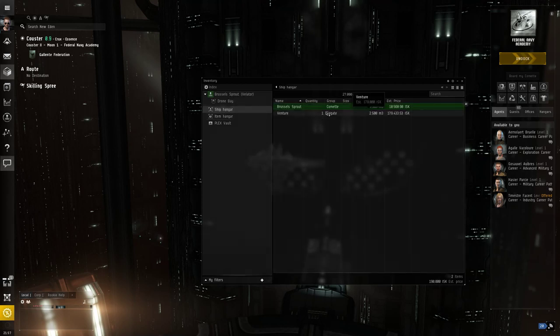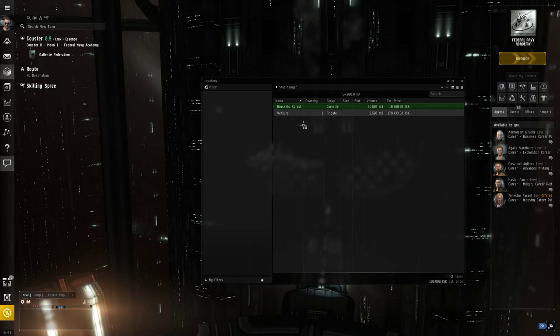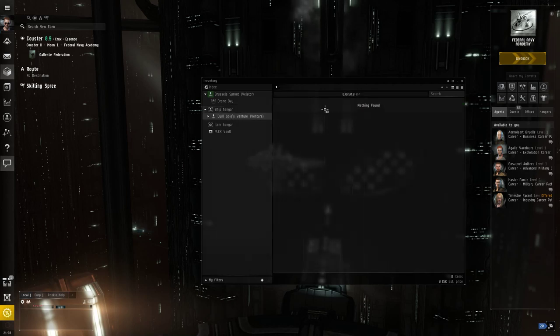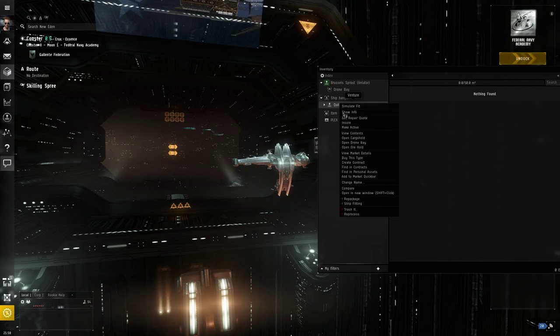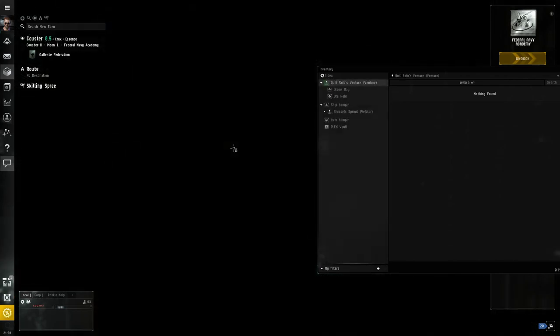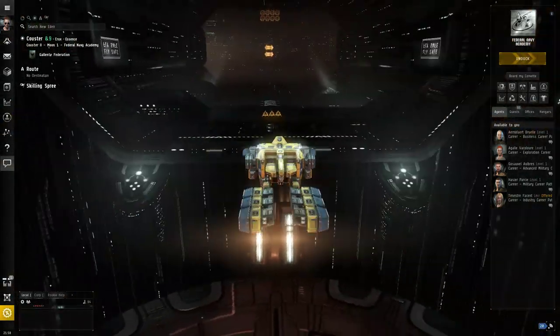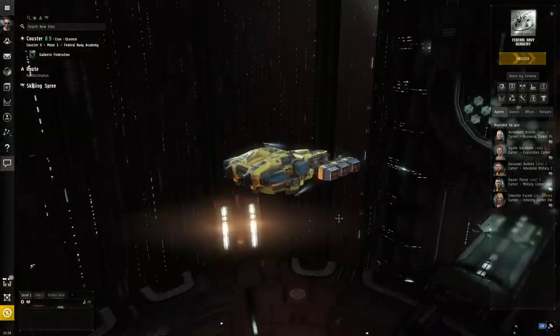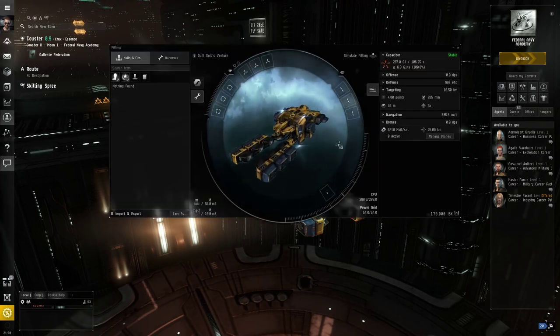My Venture is also in a box — I could right-click and sell it, but I want to assemble this ship. Boom — now I have Quill Solo's Venture in the list, ready to go. The Venture is a frigate-class ship, bigger than a Corvette. I'm going to right-click on it and say Make Active — we're getting into our Venture. I think it looks excellent — I really love the design of this ship visually. Now if we go into the fitting screen, we have no modules installed on this bare-naked Venture. So let's fix that.